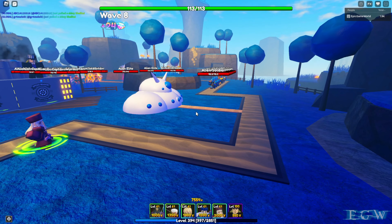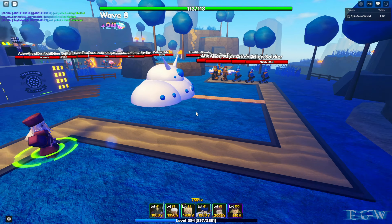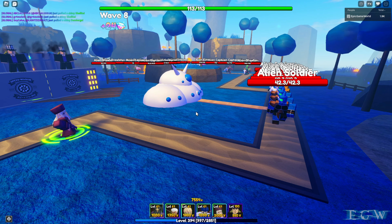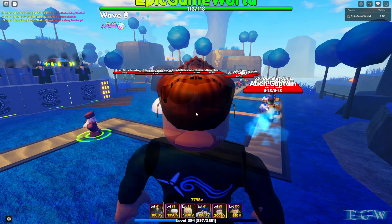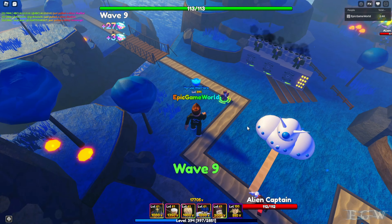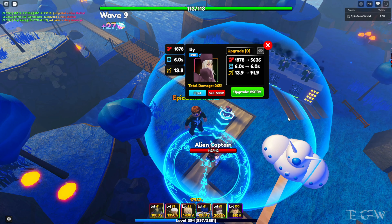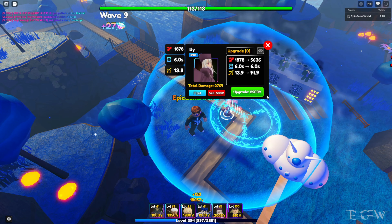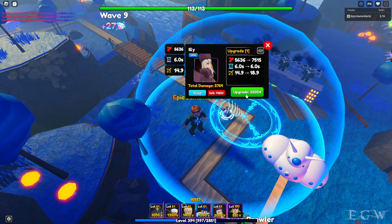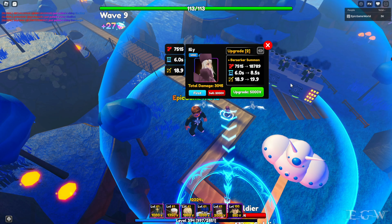First things first, we're going to place them out and space them a bit so we don't have to delete them. We'll put Illy down first right here. Illy comes out at 1878, 6 seconds, 13.9 range. All of them are at level 61. We're going to get the money units and speed carts down first, then upgrade Illy. We're back now with speed carts fully upgraded, making money. Let's get a closer look at Illy — pretty cool.